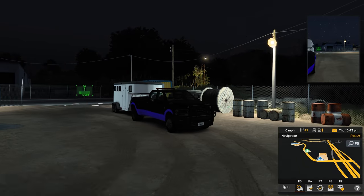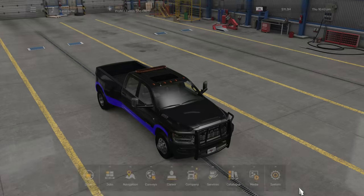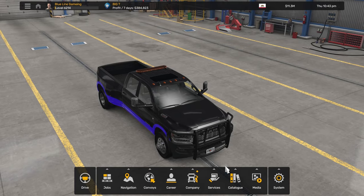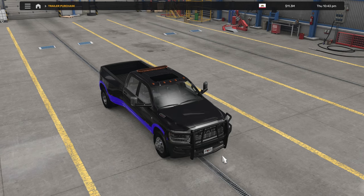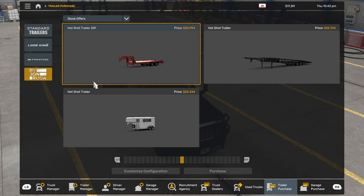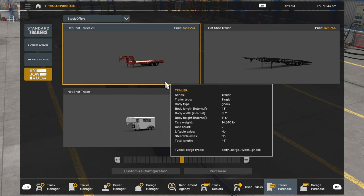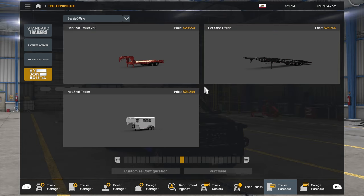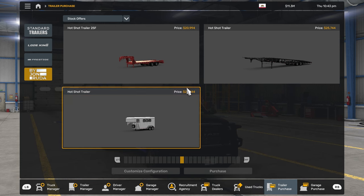I should do it with a black rim — it would look good with black rims. But it has three different trailers, I'm going to show you the trailers here real quick. So you'll see here it says 'buy John Ruta.' You have a little flatbed, a car hauler, and a horse trailer. All these trailers come with loads that you can pull.